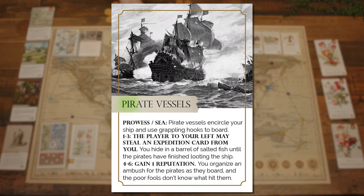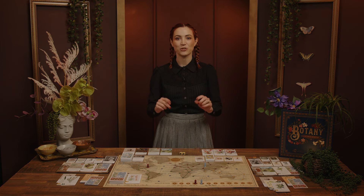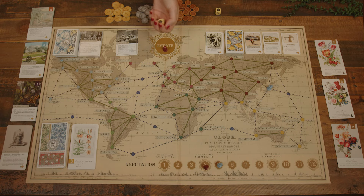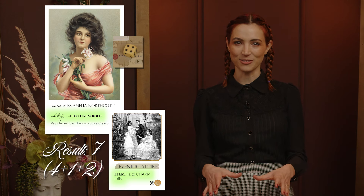Standard event cards have a name and a role type. These come in five different attribute options: Agility, Charm, Cleverness, Fortitude, and Prowess. They also have a location type — either land or sea — story text, and the outcomes of the roll results. After reading the text, the active player rolls one die and adds the result to any bonuses from their character card and Expedition cards, then resolves the effects based on this result.